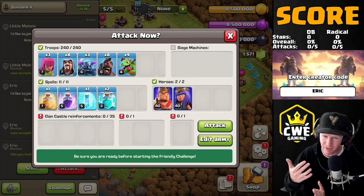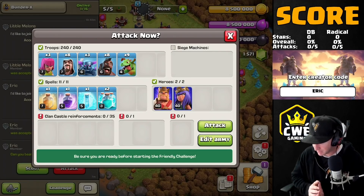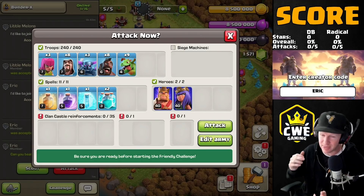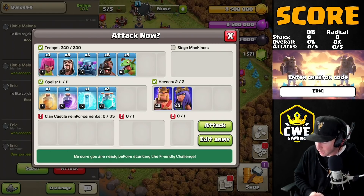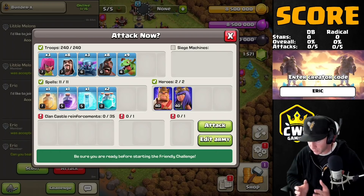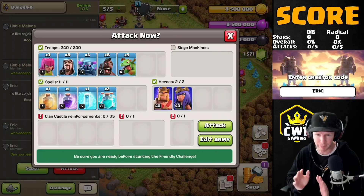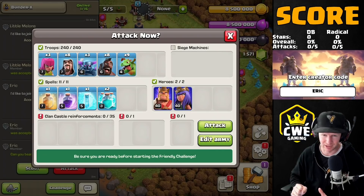What makes it really interesting is that after the war starts in this 5v5 one-hour war, one-attack-per-player format, the tournament admins give us an army. Every single person in that round of the tournament has to use that specific army. The army on screen today is normally a bowler bomb attack strategy where we take bowlers in a wall wrecker, charge it into the base with a Pekka to provide tanking, get it into the middle, then double clone, rage, and heal.